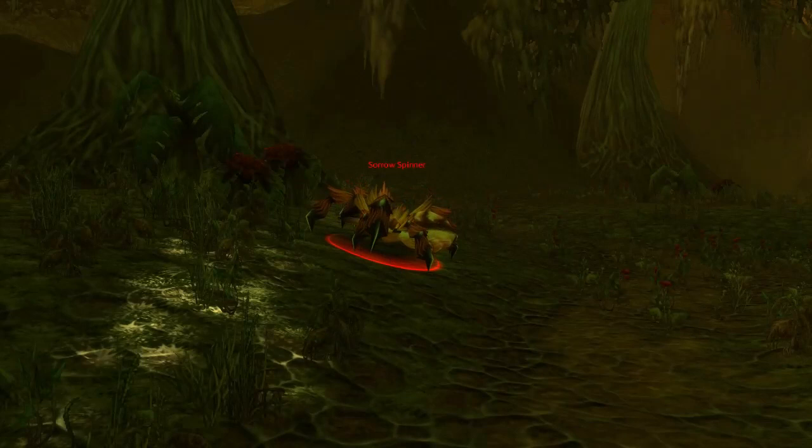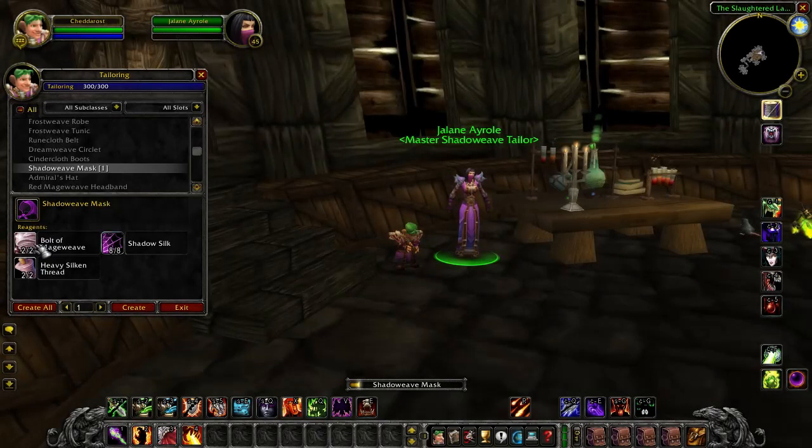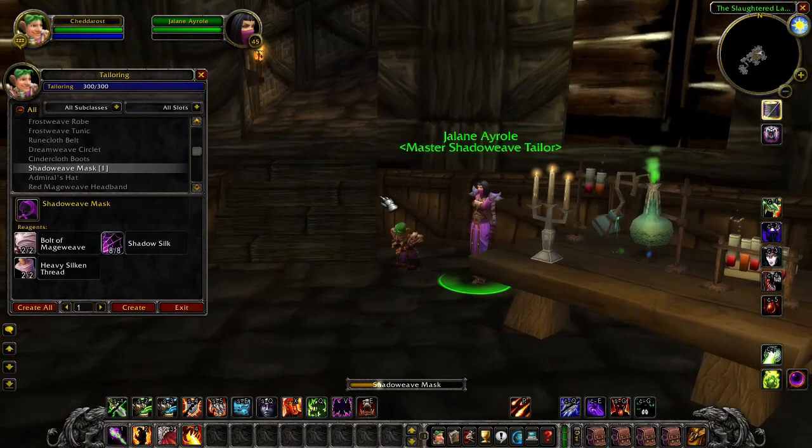The level 44 Shadowweave Mask is perhaps the most noteworthy item of the set. It gives plus 10 intellect and plus 24 shadow spell damage, making it arguably better than the Dreamweave Circlet, which is pretty crazy. Absolutely no one will look weird at you for bringing the Shadowweave Mask into the Molten Core, which is funny considering it's a level 44 green — but there are many items like that in Classic.